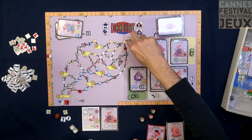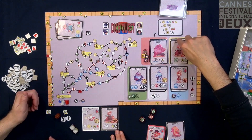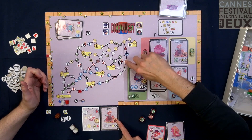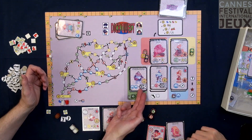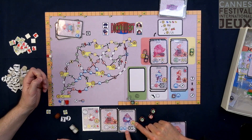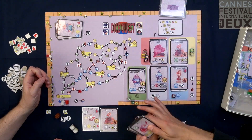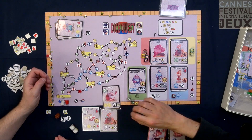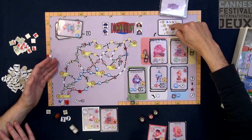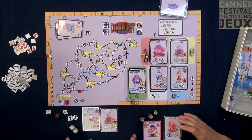The game is eight rounds. You try to reach the end of the path, earning points along the way. At the end, you add your house position on the path, points from your characters, ten points if every character has a hat, and one point per remaining compass. It's a fast, family-oriented game.